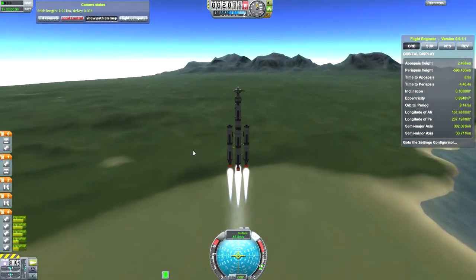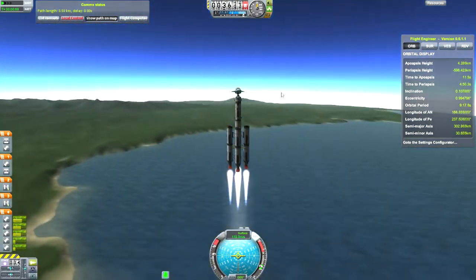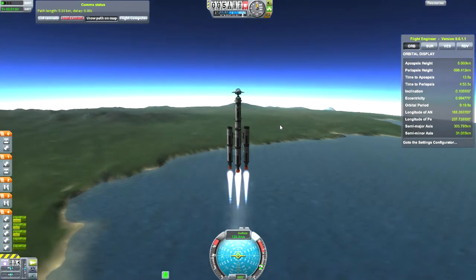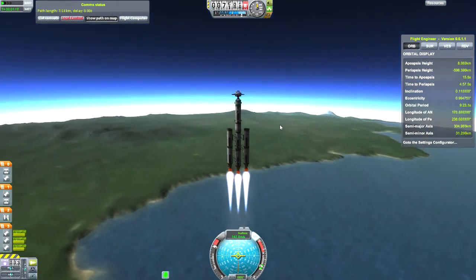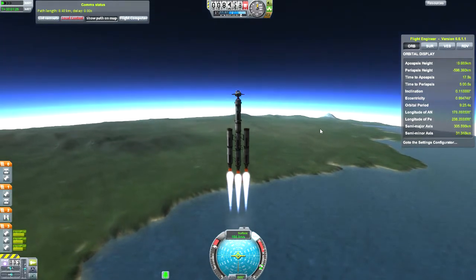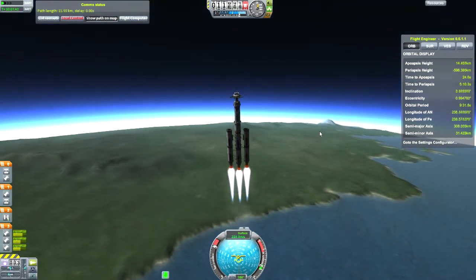We've got a pretty typical launch. I've got my Kethane satellite there on top of my standard launch vehicle. It's got asparagus staged, and I'm just getting this into orbit — no trouble at all. It only takes a few seconds when we're going at extra fast speed here.